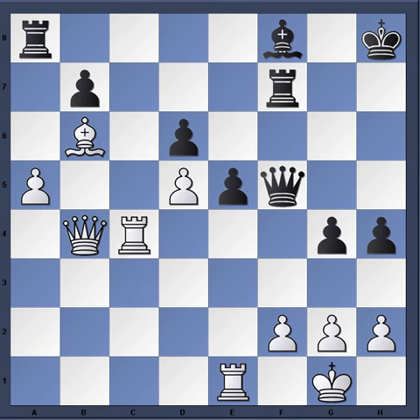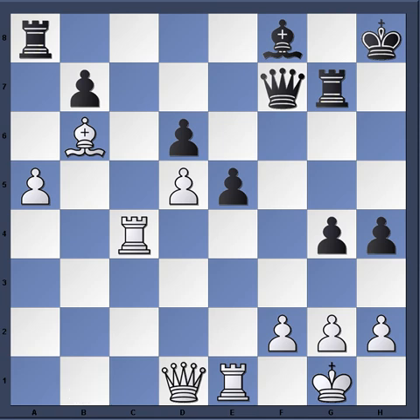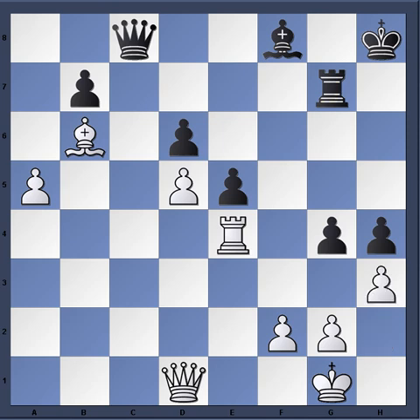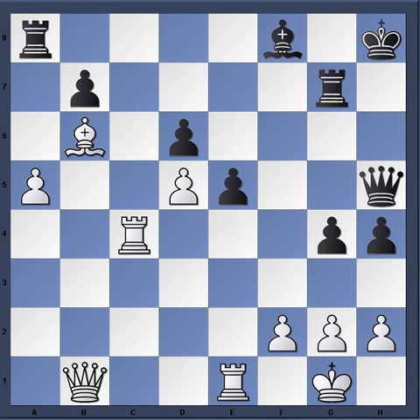Rook g7, queen b1, queen h5. Karpov says Gata almost played queen f7 here, but then it loses to queen d1, queen f5, rook e to e4, rook c8, rook takes, queen takes, then h3, g takes, rook takes h4, king g8, followed by g3.